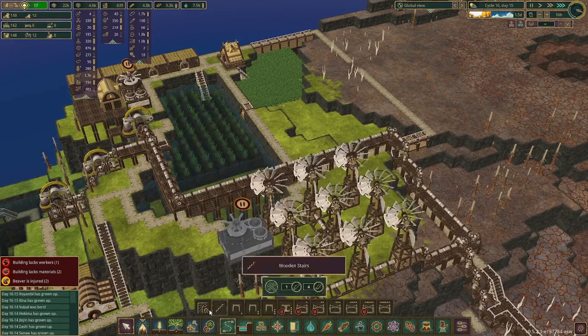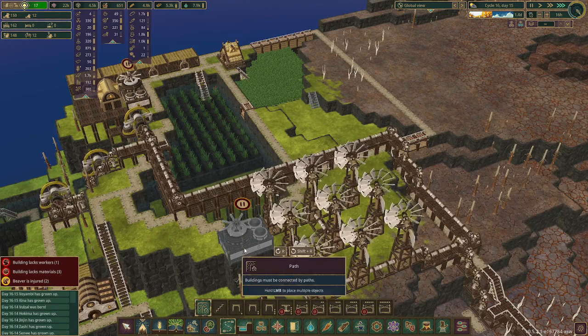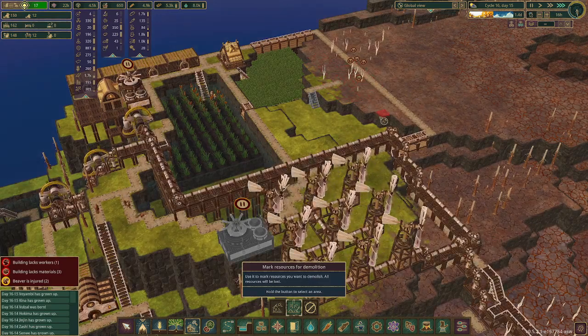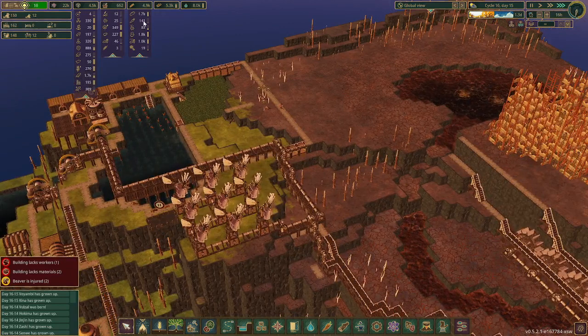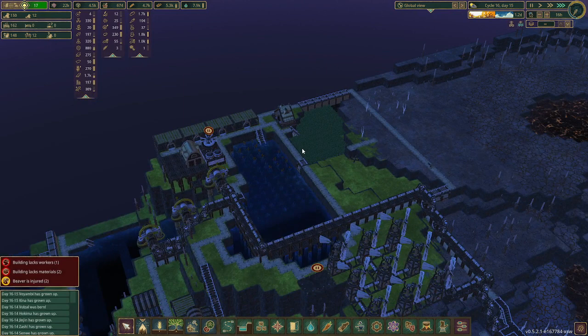We can connect this path, get some stairs in here, and then put a path here. Should've just deleted all these trees cause we're never gonna use them. And then we'll put carrots in there. Actually the carrots are coming back, but I think we're going to anyway — 120 is not enough carrots, as I'm sure y'all are well aware.